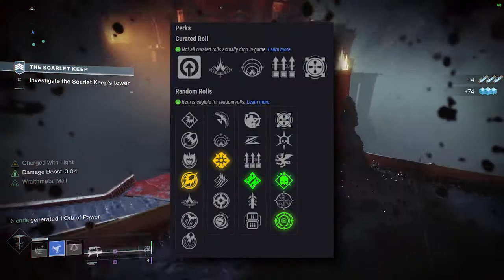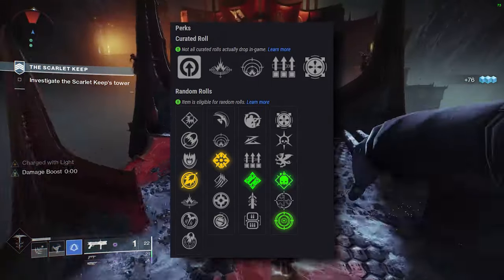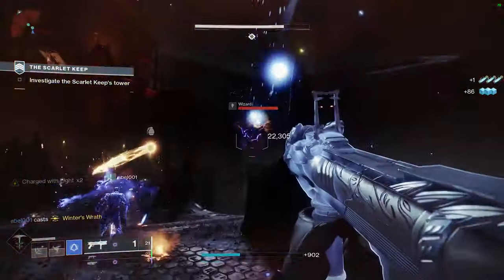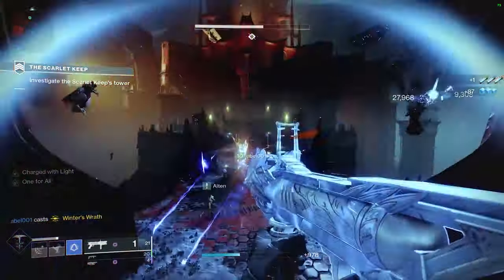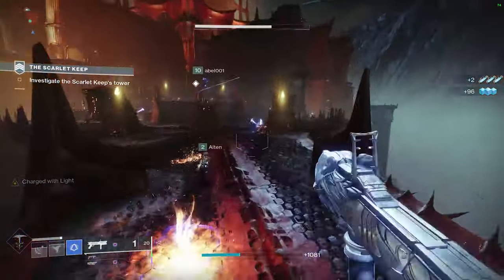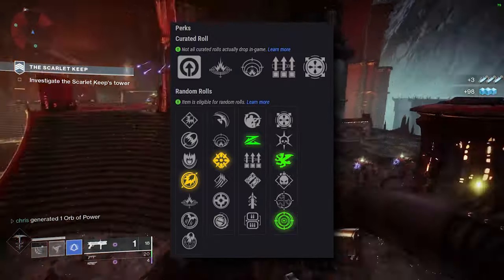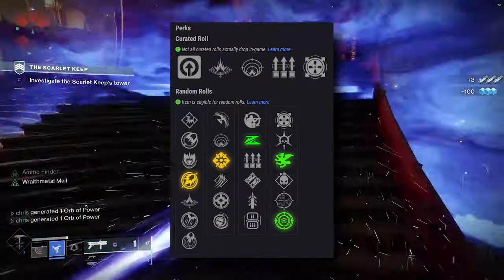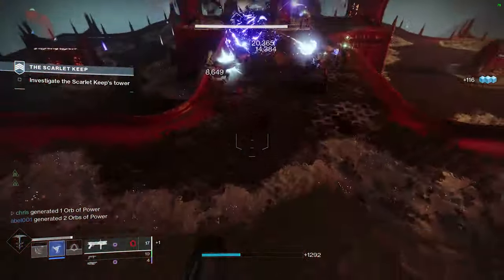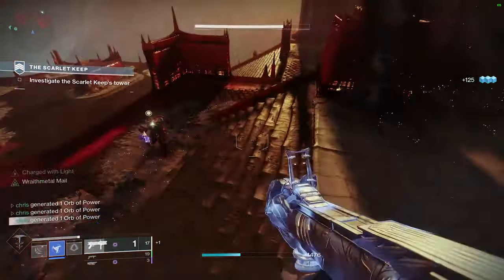Ambitious Assassin and Frenzy or Demolitionist — I really like Ambitious Assassin for this build. I tend to use Fighting Lion to engage and my special to clean up, giving two extra grenades to mitigate the lack of Auto Loading. Demolitionist can also mitigate the lack of Auto Loading while providing extra grenade energy on a kill. Slideshot and Vorpal Weapon or Frenzy — Slideshot is great on this weapon and combined with a damage dealer it will provide more DPS. One of the great things about this weapon is that many perk combinations will most likely be a good roll.